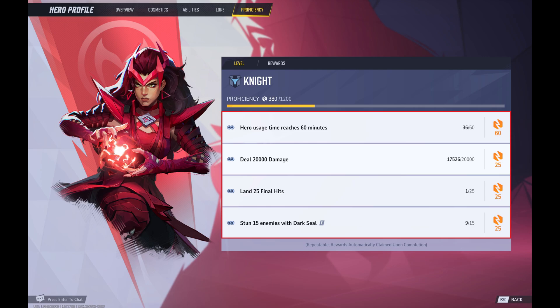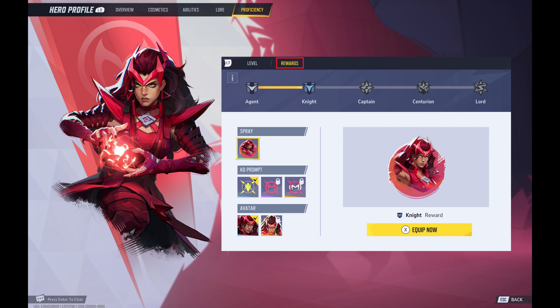Additionally, you'll see the goals you can achieve to earn more points. Step 4. Clicking Rewards at the top of this window will show you rewards you've earned associated with leveling up your proficiency with this hero.